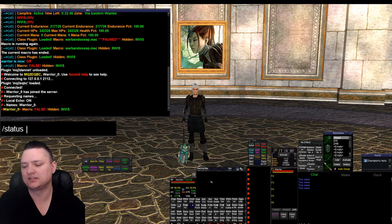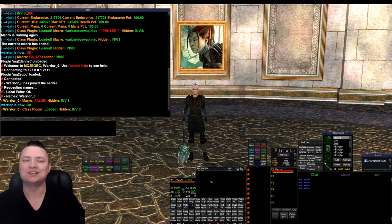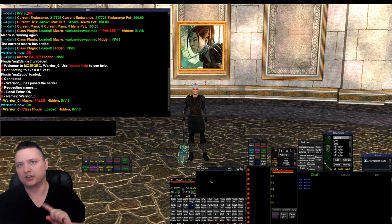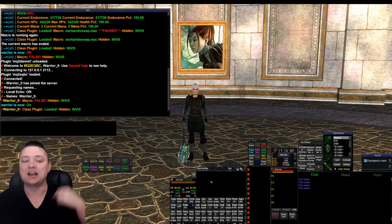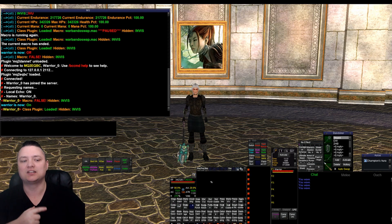If I did status show warrior on, then status - class plugin loaded, it doesn't show the macro, and shows we're invis - and right now we're doing this in EQBC. If you have both loaded, if you have EQBC and DanNet loaded, it's going to output to EQBC as the general default. But if you have one or the other loaded it'll use the correct one. And it's dynamic - if you have the plugin loaded and you change it right this second, when it does the check to see where it should output, it'll check and report it out to the correct thing.